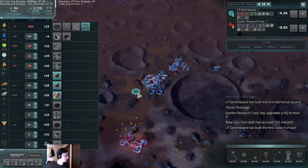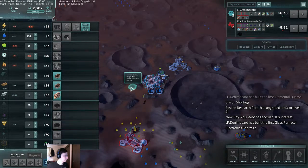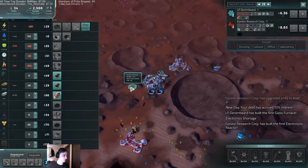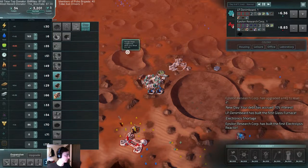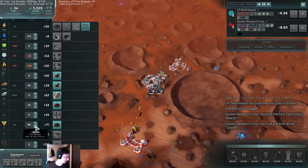We're going to need to get fuel. The only big problem we're having right now is that energy is costing us a lot of money, and water is not very profitable at the moment. But silicon is, and I've got a ton of it.